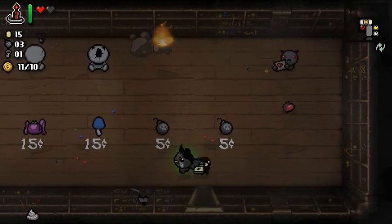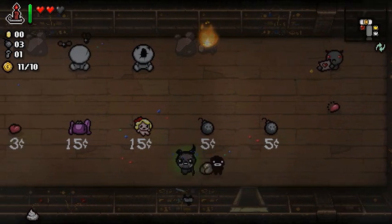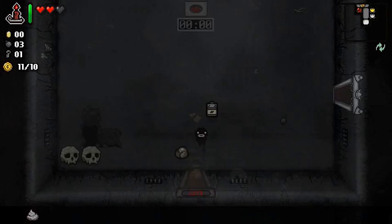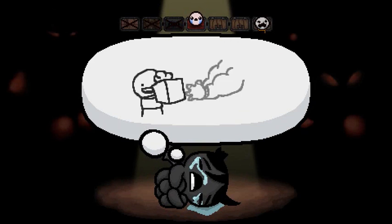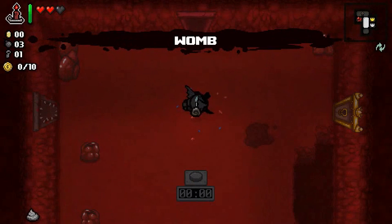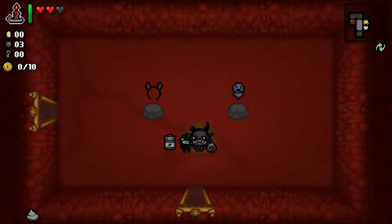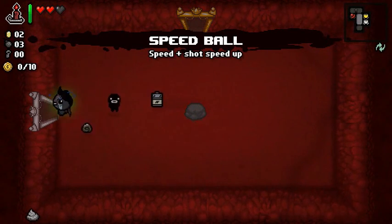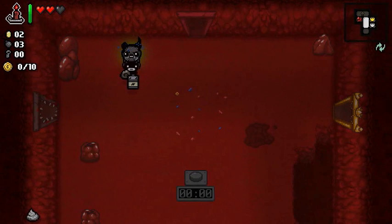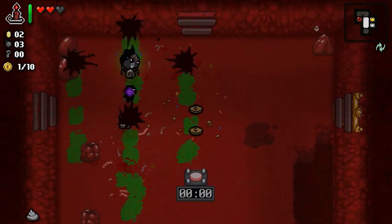We're in dire straits right now. I guess we should take the blue cap. That's a nice little item too — I wish I had enough money for that. Shot speed down is not going to affect Azazel's attacks at all, but it was nice to get that little bit of extra HP. Should check out here first — Loki's Horns or Brother Bobby? We'll go with Loki's Horns; remember, I can only choose one. There's Speedball — kind of wish it was Synthoil, but beggars can't be choosers. Also, when you go beyond the Womb in Greed Mode, you don't take a full red heart damage.